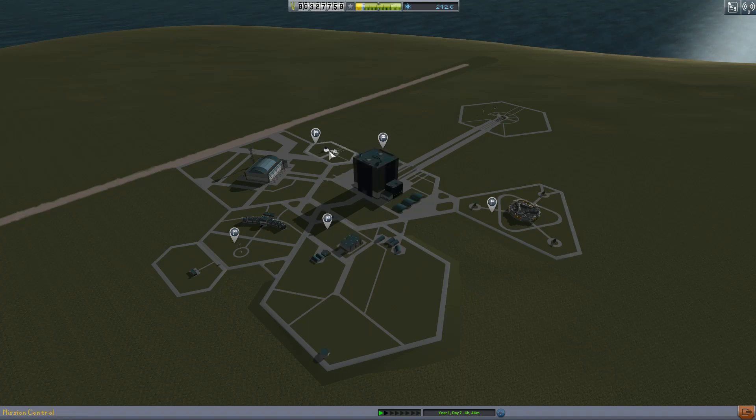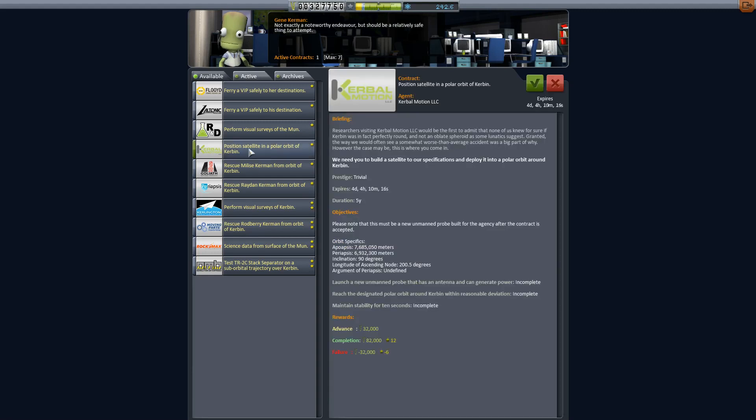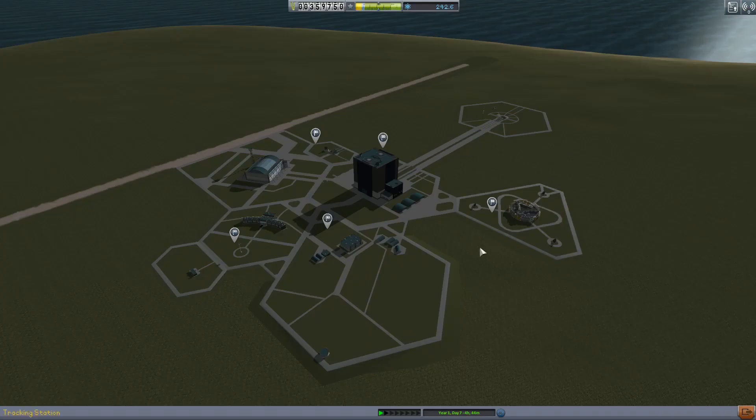We're not actually going to use them on this mission. Let's go to mission control - having completed those two rescues, we've now got three more rescues we can do: Melees, Raydan and Rodbury. We could pick those up in one go since we can carry four passengers, but we're going to position a satellite in a polar orbit instead. This is a pretty straightforward mission that nets us over a hundred thousand, and it wraps up the skills we need for adjusting orbits.